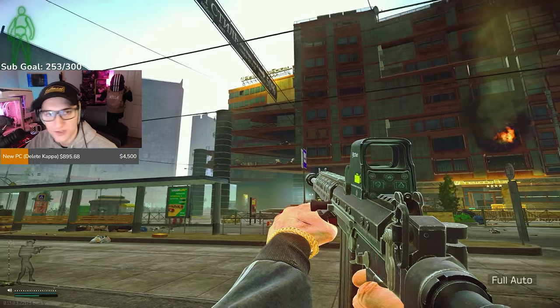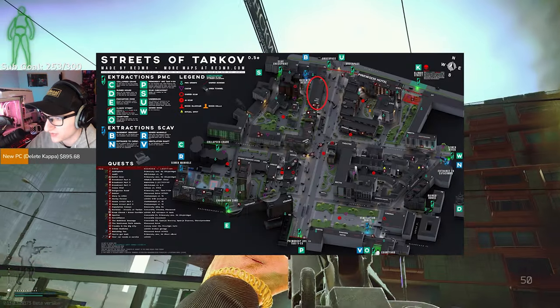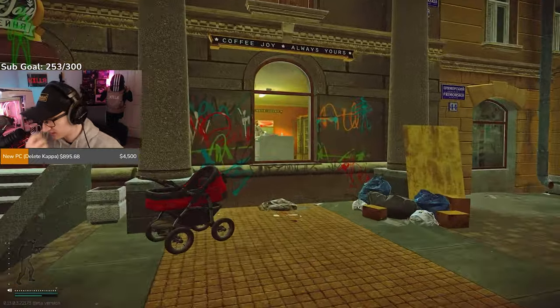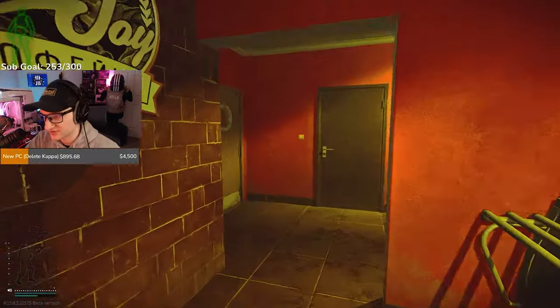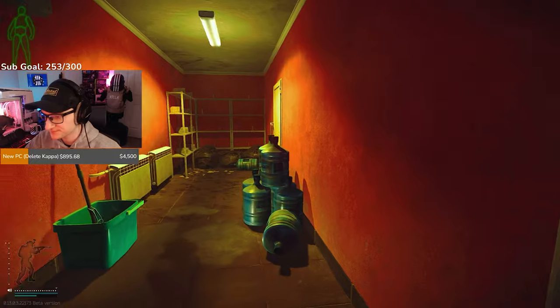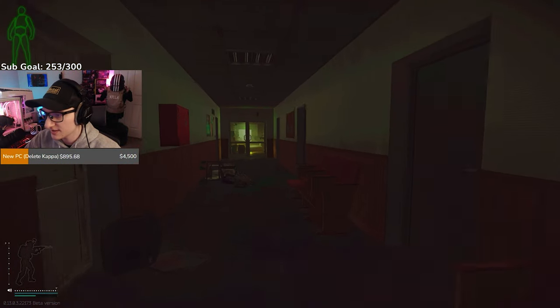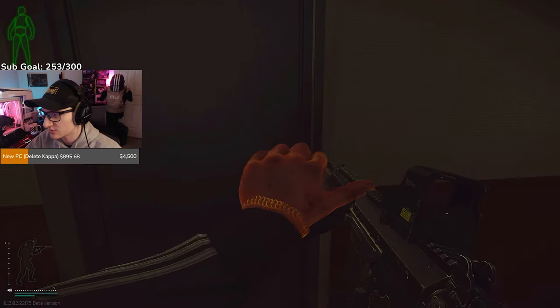This is the first building we're going to be looting. It's right across from Pinewood Hotel. You go right through this window here — there's a bunch of different entrances for this building, you can use any ones you want. Go down through this hall and there is a door right here that you want to go ahead and open.